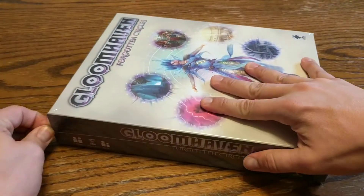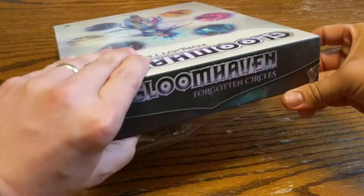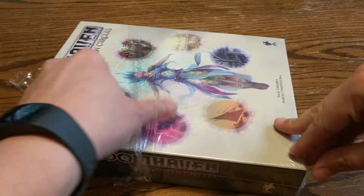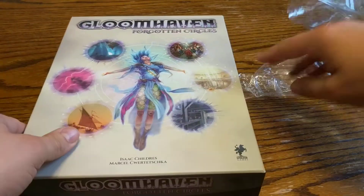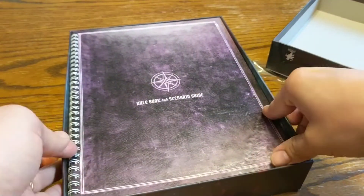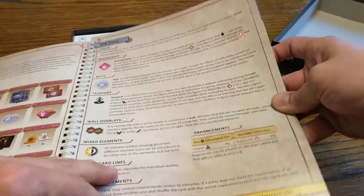Let's get it open! Right off the start we can see we have a rule book and scenario guide. We don't want to look too closely at that, but we have our scenarios and rules in here.